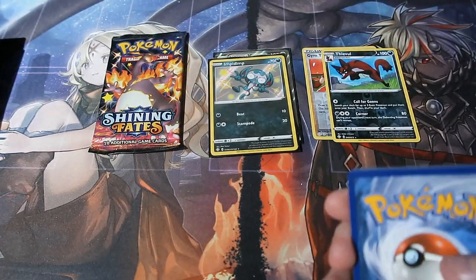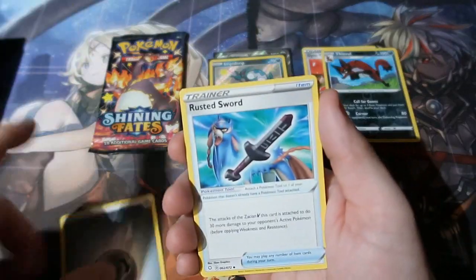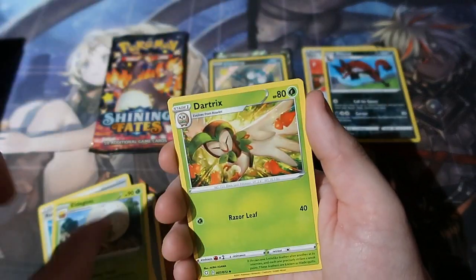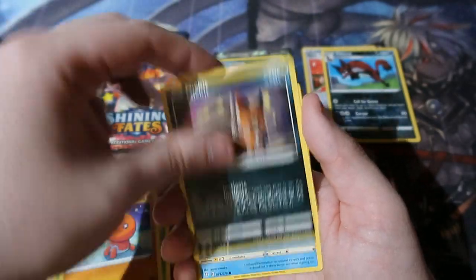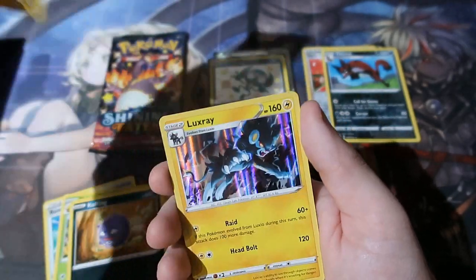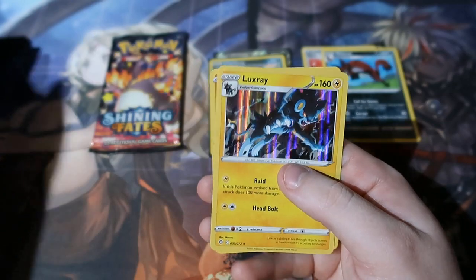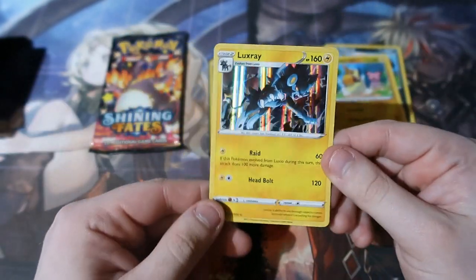Here is your code and it's gone. Let's have a look: we've got Metal energy, Rusted Sword, Eldegoss, Dartrix, Trappinch, Nickit, Breezy, Shinx, Cufant, Morpeko — and a reverse, and it looks very hollow. That's really, really cool. I don't recall having one that hollow, to be honest — that's really good.